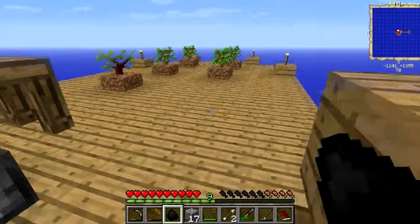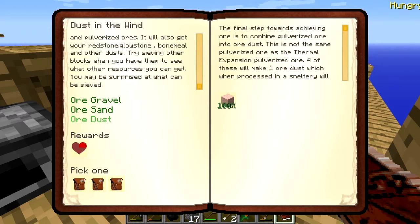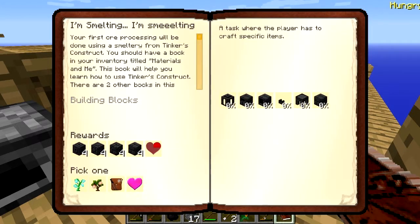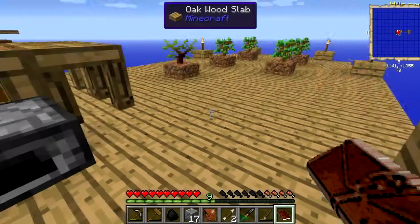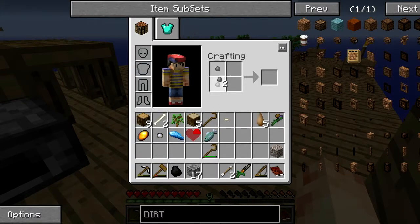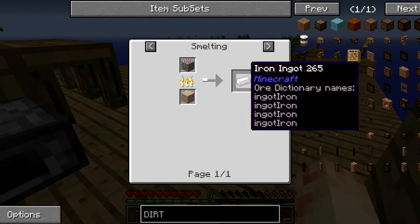I need to eat. We did it! Look at that, we finished that one quest. I need to eat a bunch of that stuff. Let's see what we got in here — not so great reward, but yay. We got this thing — what can we do with this? We can make iron out of it.